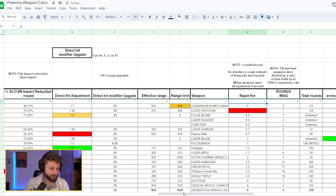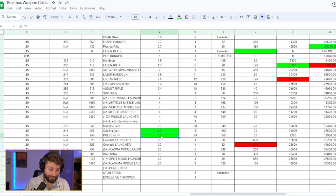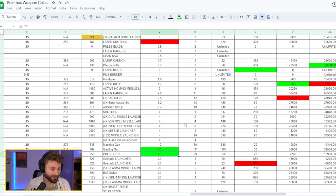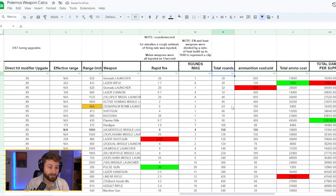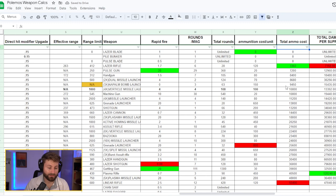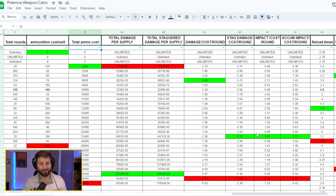Moving on to rapid fire — the laser shotgun is only 0.8 rounds per second, very slow. The pulse gun and gatling gun top out at 20 rounds per second, which is incredibly fast. Total rounds is used for calculations of total ammo cost per mission, so you can figure out the most efficient loadout for longer missions — especially important since in older Armored Core games you could go into debt quickly.